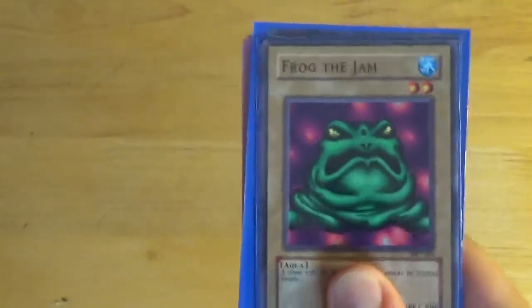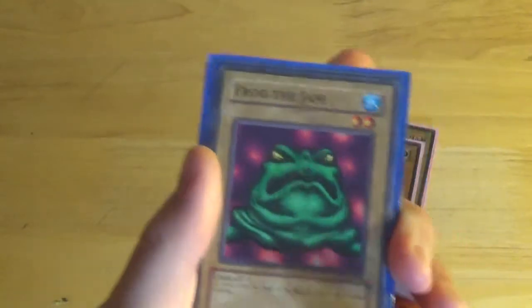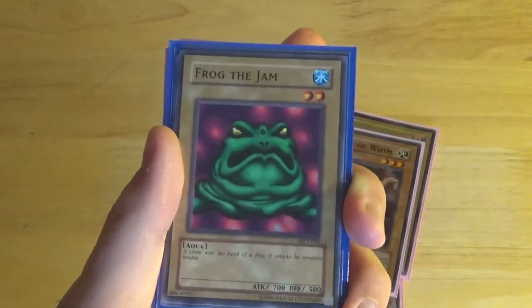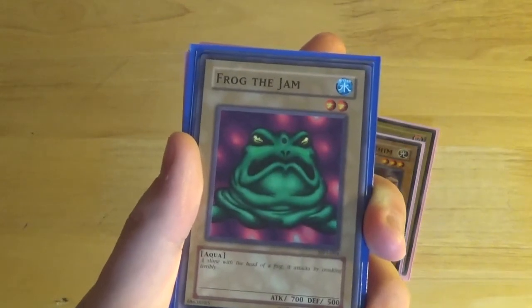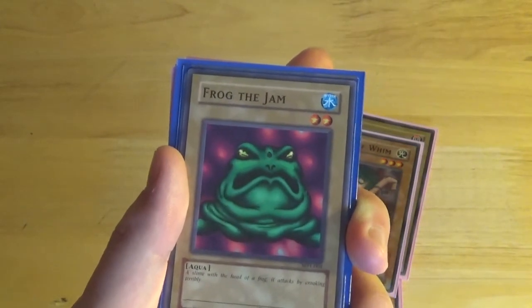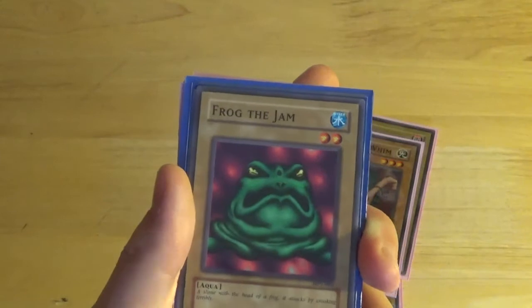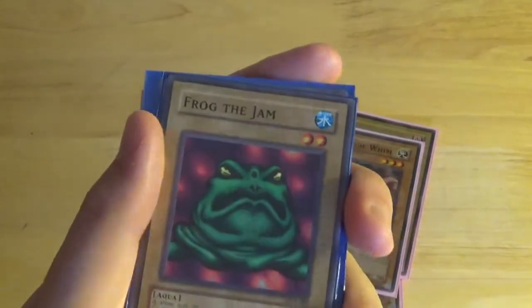Next up is Frog the Jam, probably one of the most famous cards from the set. Recently this card was going for about 30 quid because it could be used in decks with Totally Awesome — it's a Level 2 aqua and works well with Rescue Rabbit. It's a Water Aqua, Level 2, 700 attack, 500 defense. This card has been errated, meaning the name has changed to Slime Toad, and the flavor text now reads 'a slime with the head of a toad attacks by croaking terribly.' I went halves on a set with one of my judges that we found online.